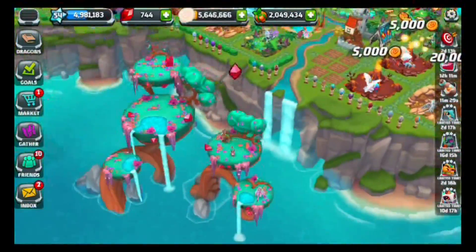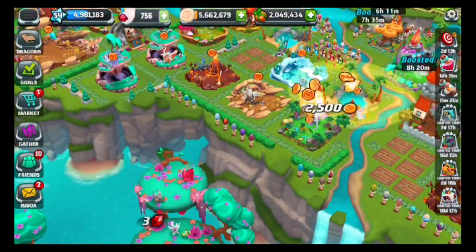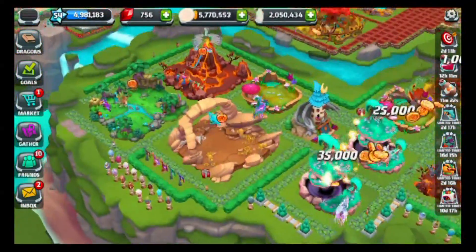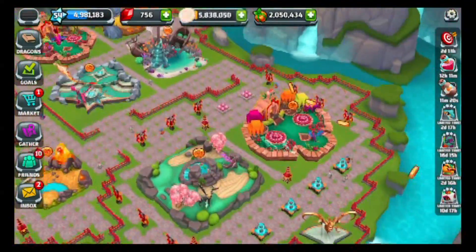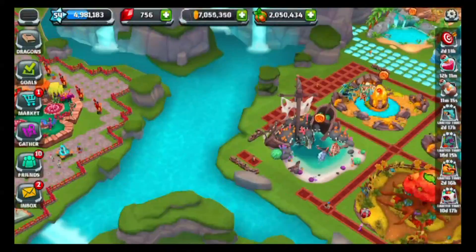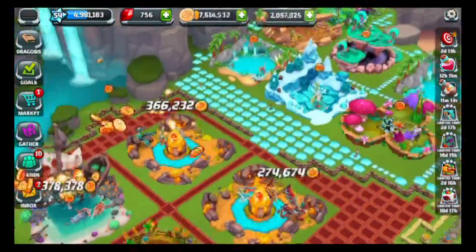Let's collect all of our resources now. I've got two potions on right now — one to decrease my egg hatching and also my breeding by 25%, so that's been helpful lately. I've had a lot of potions left over and I've been saving them for a special situation for breeding videos.